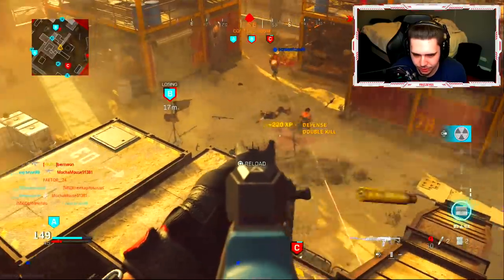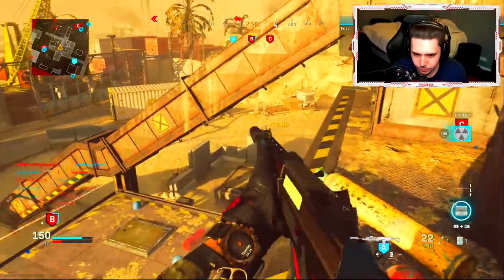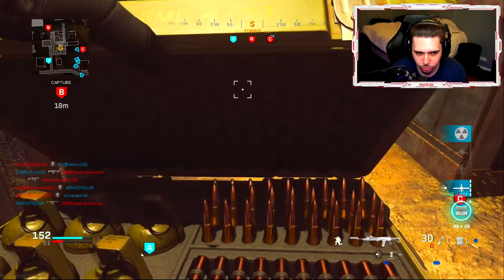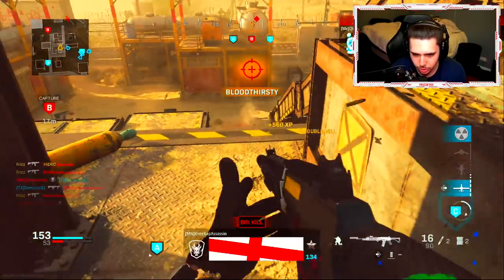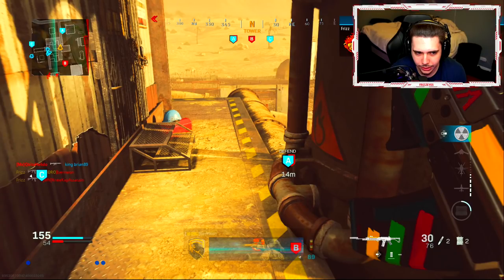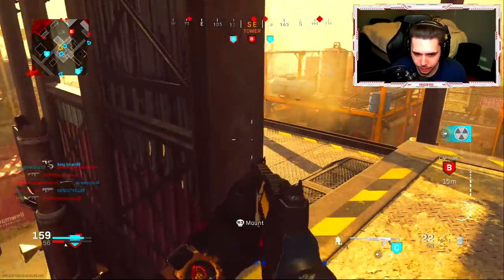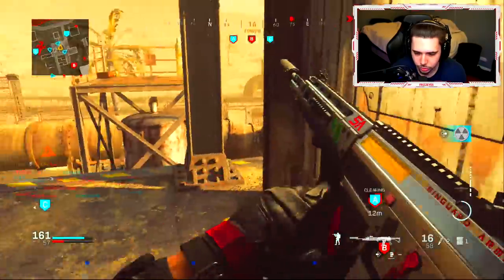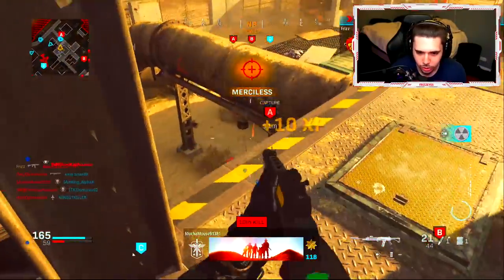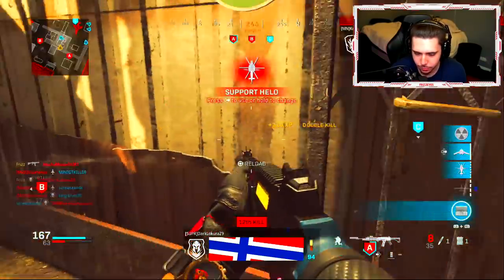I'm going to try to get another one — I'm pretty confident. We already got two nukes last game. If they all spawn this corner, we can get a nasty little spawn trap going. Throw some ammo down. They got a VTOL — it's all good, I'll let them have that. I might be able to get myself another streak going here. As long as this covers me, I'll be okay. They're getting flags — that's exactly what we want. This might be clutch if I manage to get something going.